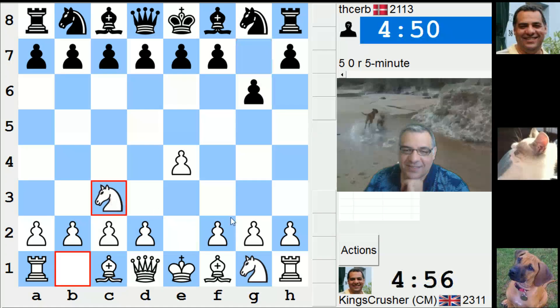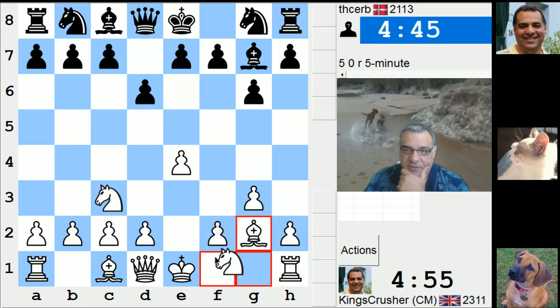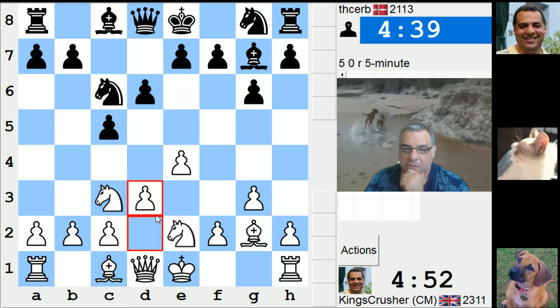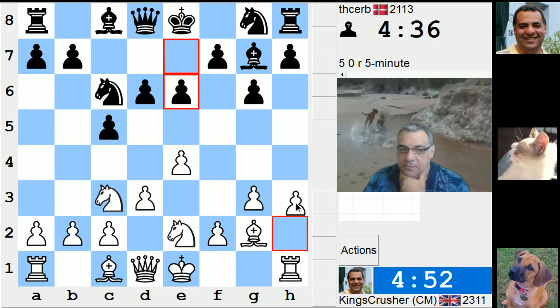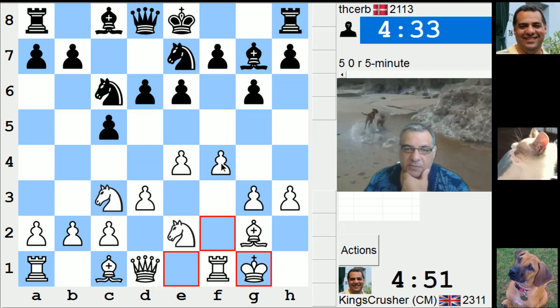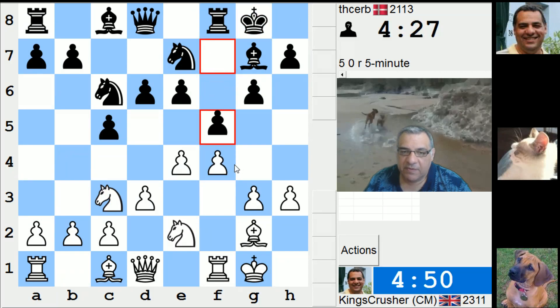Let's do this. This is okay I think. I'm just playing to expand on the King's side here: F4, G4, Knight G3, F5. Simple plan.